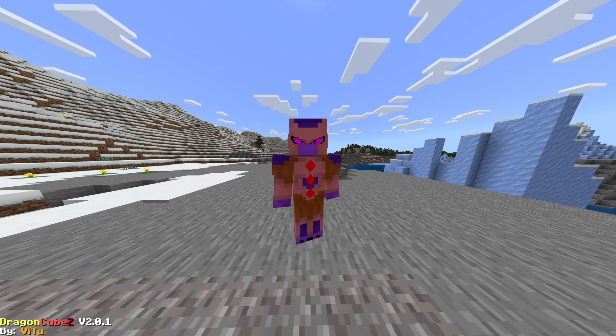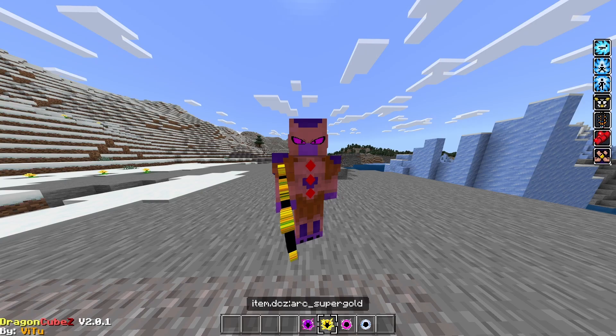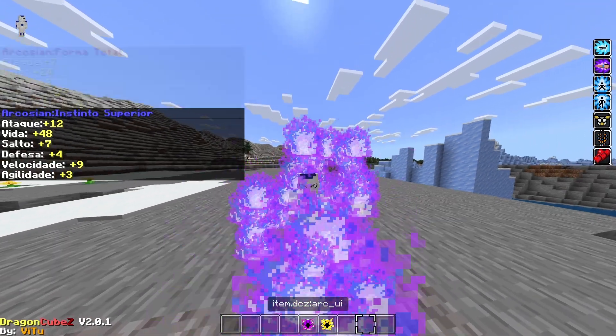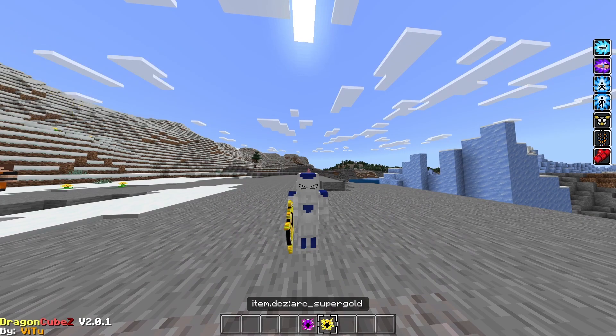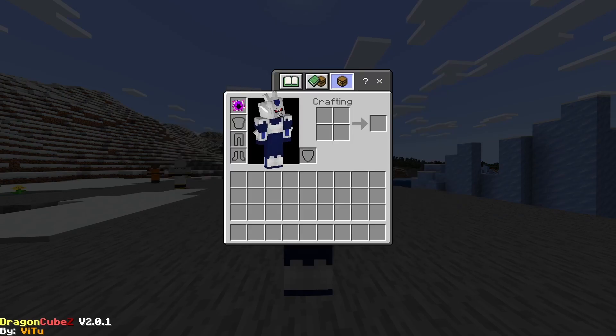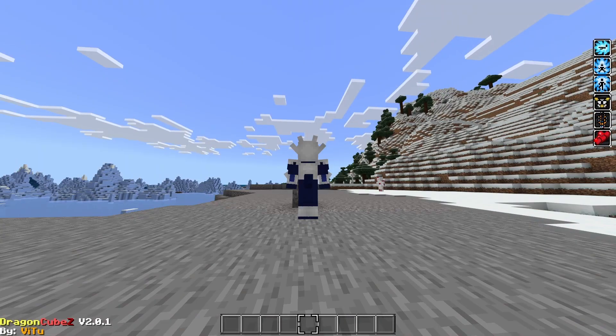We have God of Destruction mode, gold, and then the other ones — and these are for Cooler.